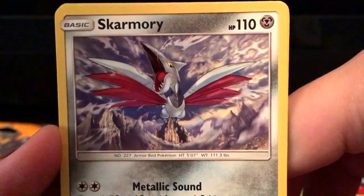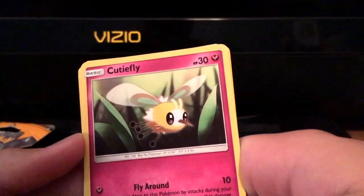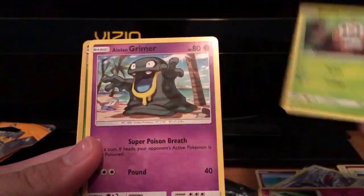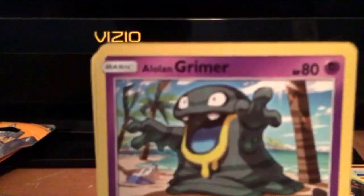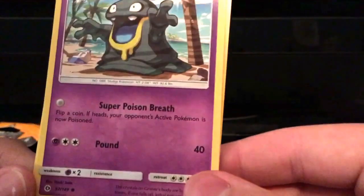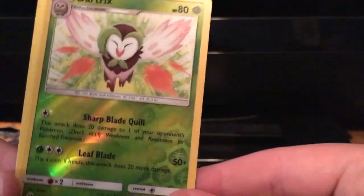Look at this Skarmory art — I love Skarmory but look at that art, that looks amazing. Pokemon cards, if I didn't always have very little money I'd get a lot of them. A Cutiefly — nice and cute. Another Drowzee. A Ralts, and an Alolan Grimer — it says Alolan across the top! Super Poison Breath takes no energy — flip a coin, if heads your opponent's active Pokemon is now poisoned. And Pound.